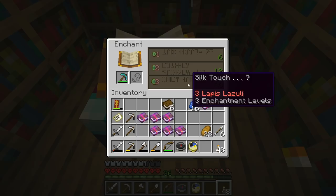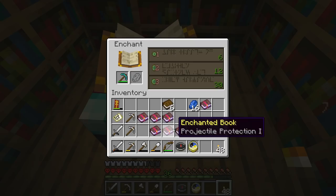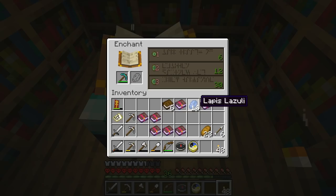But you can't get Mending books by using the Enchantment Table, so you need to keep that in mind. You can get them from villagers, and that is a potential plan in the future. But this is the only one of these I have, and so I need to be very careful with it. Looting is something that I can put on a weapon, but not right now.